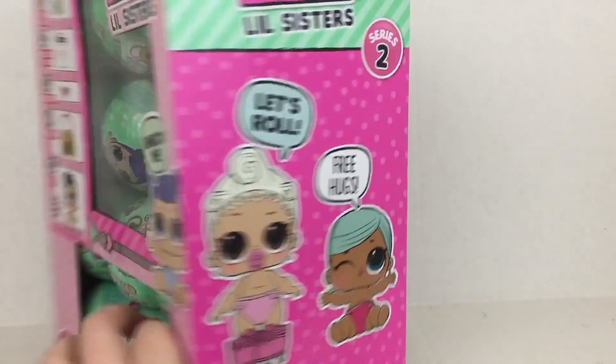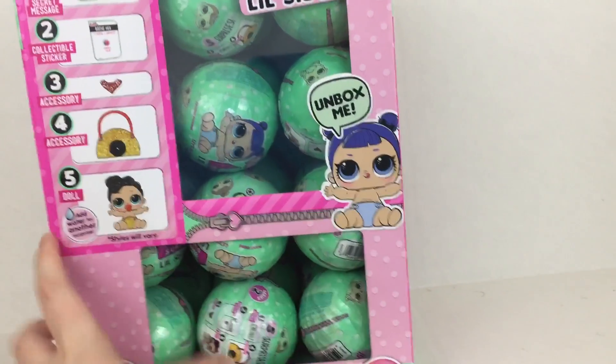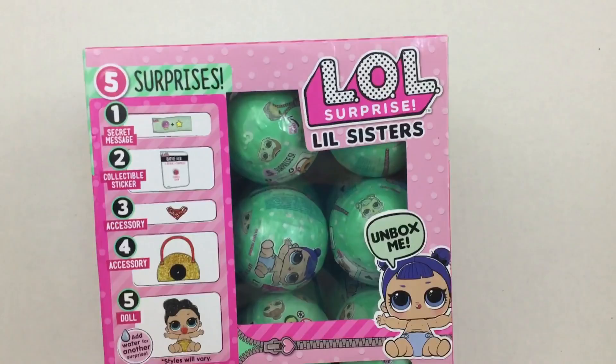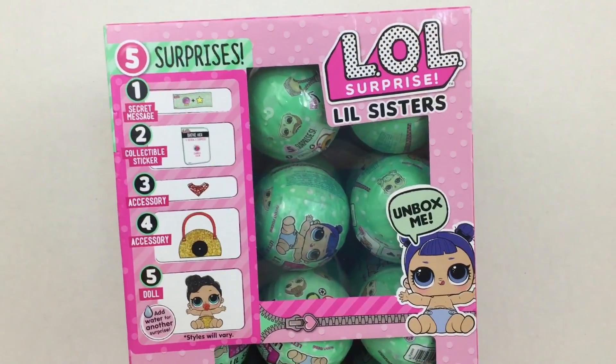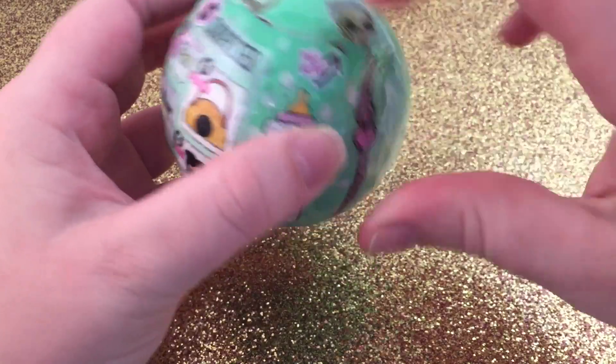The big thing you're looking for is this little purple-haired girl — she's the giveaway for Series 2 Wave 2. Let's go ahead and get opening. First ball — I am expecting there to be duplicates and some from Wave 1.